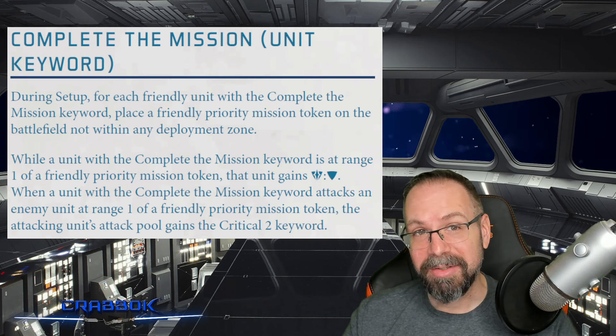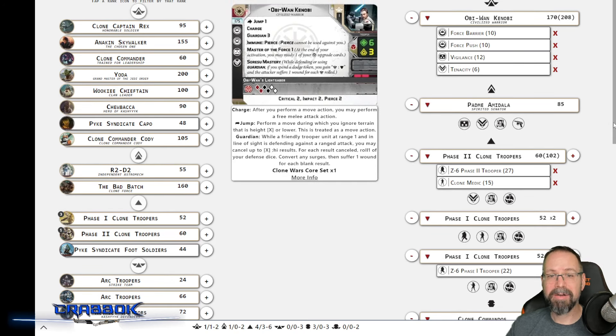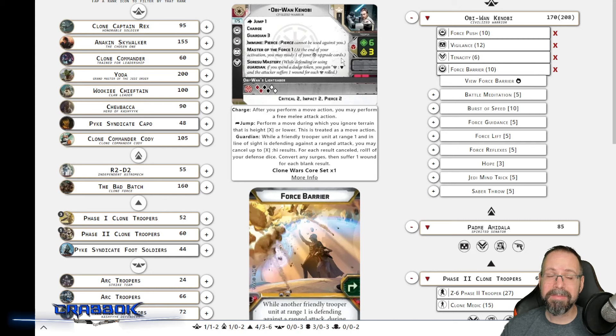Let's show you guys a little sample list of what I came up with. We've got Obi-Wan Kenobi as our commander. I am using Tabletop Admiral today, so I'll put a link down in the video description below. I decided to go with Obi-Wan Kenobi as our commander because these guys have a decent amount of survivability, but there are only one health each and only four miniatures per unit. I figured there would be times where I want a force barrier or some guardian stuff to protect them. Obi-Wan's a good protector of clones, especially since these clones are going to be up close and personal to the enemy.